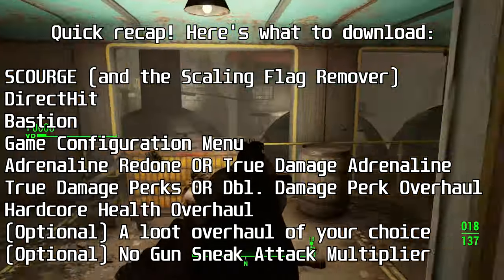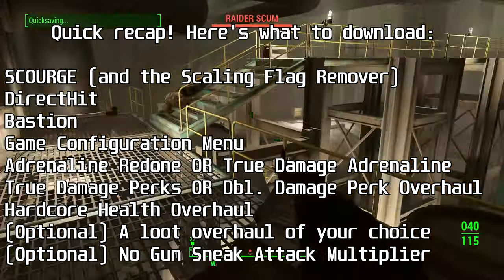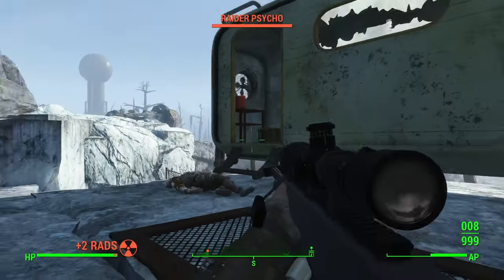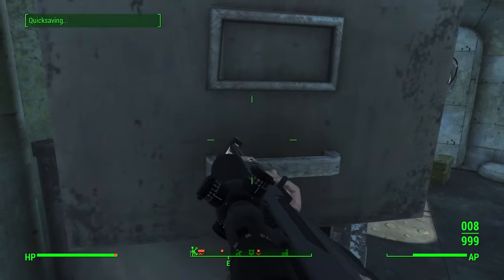With all these mods, you'll have to play Fallout 4 like it's a semi-tactical shooter — no more standing out in the open like you're playing with squirt guns. You'll need to use cover and react quickly to avoid being taken out by enemies. The game is a lot more enjoyable this way, without a doubt. Those are my recommendations. Now let's go over all the mods I looked at in detail.